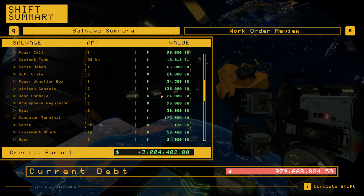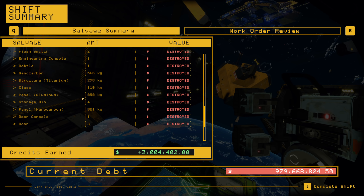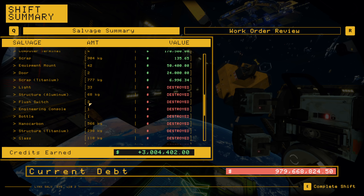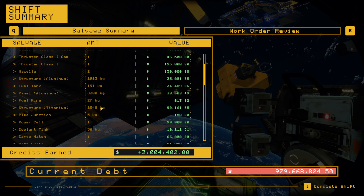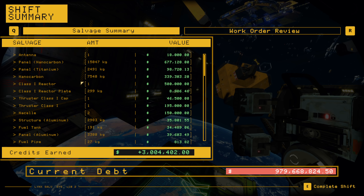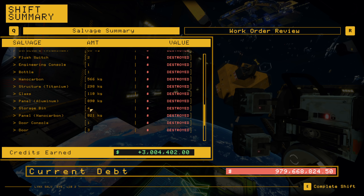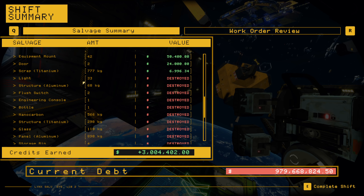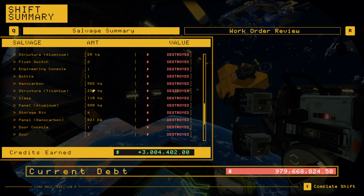Results: two million credits. What did we miss? Missed a door, a door console, the storage bins, the glass aluminum. But we got most of it. We destroyed about a thousand kilograms of titanium, and recovered two thousand plus four hundred — so about forty-five hundred kilograms of titanium recovered. We missed about a thousand kilograms of aluminum but salvaged over six thousand — so we missed about fifteen percent.